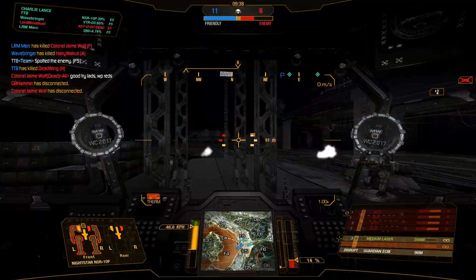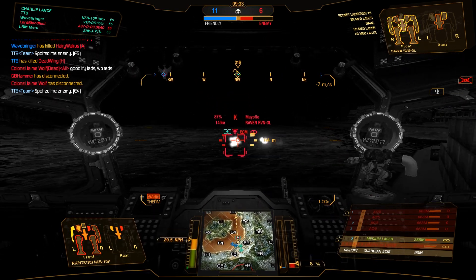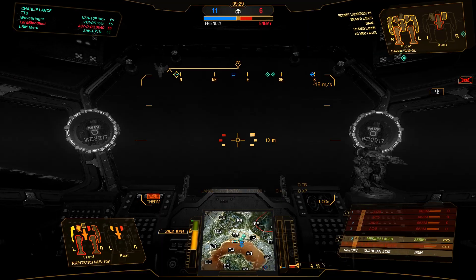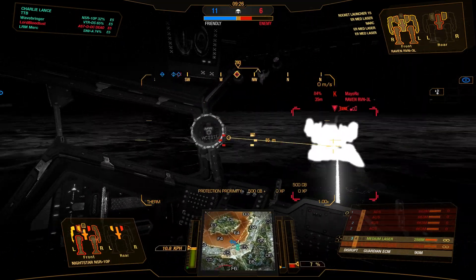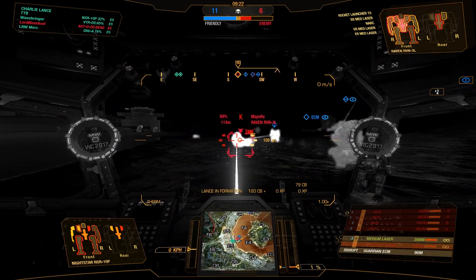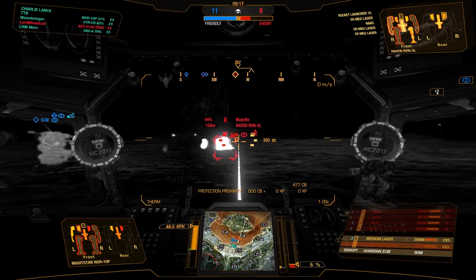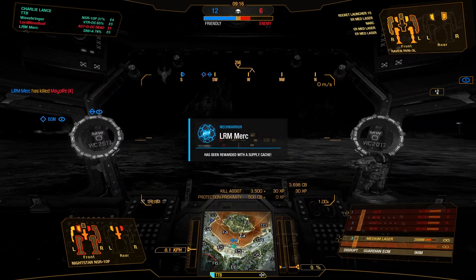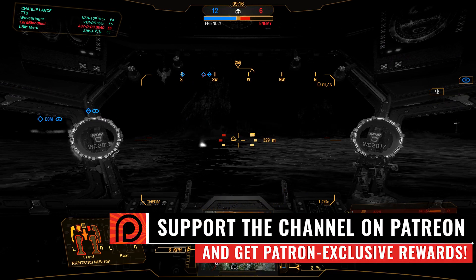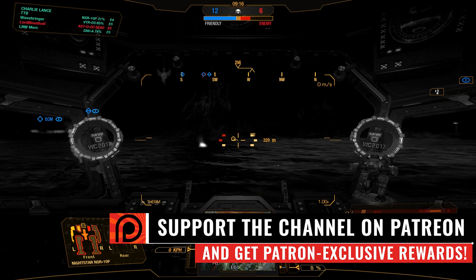I only have a Medium Laser left now. There we go - ECM Raven! Hello Mr. Raven. I should be way more scared of that - he's actually got a Rocket Launcher 15. Just trying to shield with my side, give a little bit of poke with the Medium Laser, and every time he looks at me I just shield. He's dead. Long story short - if you have a Rocket Launcher 15, make sure to use it and not just die without firing it.